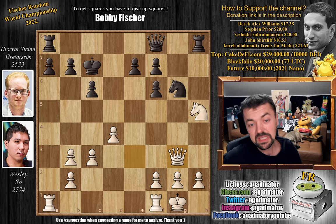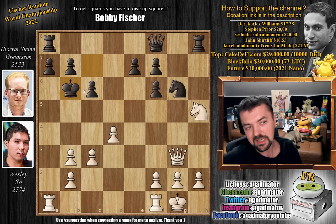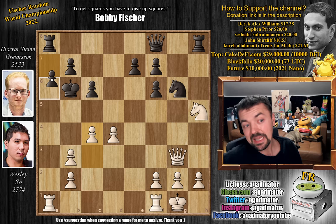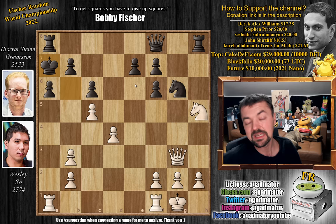But here Wesley just plays pawn to c4, and you have to be a strong player to see this. The queen controls c7, the pawn controls c5, the rook controls a5 and a6 — not a lot of squares for that black king. Pawn to c4 tightening the noose even further. A6, freeing up the a7 square for the black king. Now comes pawn to c5 with check. King to a7. And now it's a forced checkmate in four — feel free to pause the video and find it for Wesley.